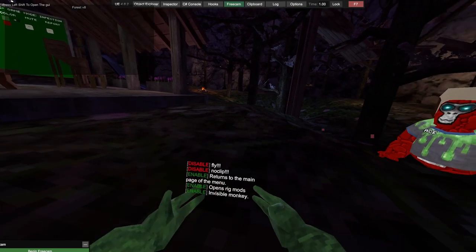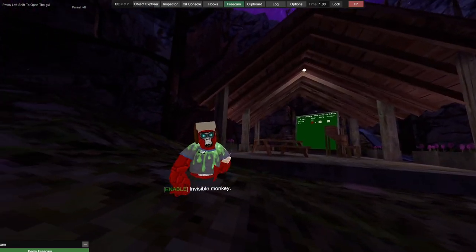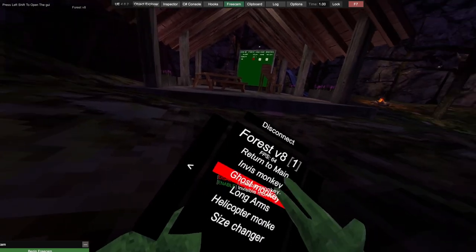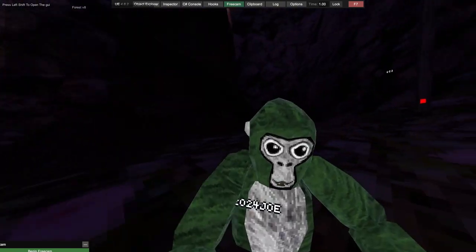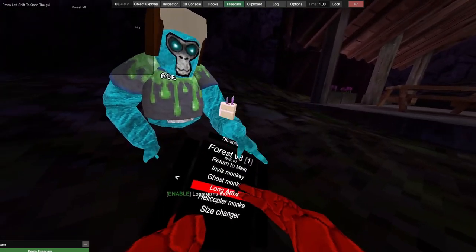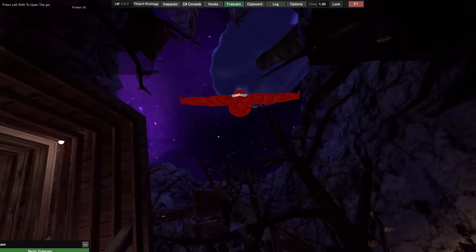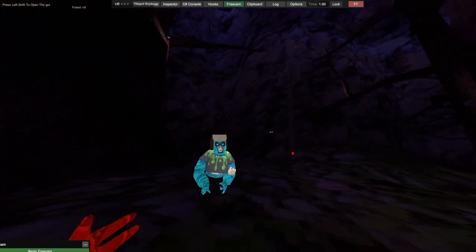We then have rig mods. We have invisible monkey — anybody can't hear you when you enable it. When I hold the button down it spazzes me, I'm not sure if you can see me. It also makes it so anybody can't hear you when you enable it. Ghost monkey — so beautiful. My mouth even moves as well. We've got long arms — makes your arms long. We then got helicopter monkey. As you guys can see, I've risen up into the air like a helicopter — best way you can put it.